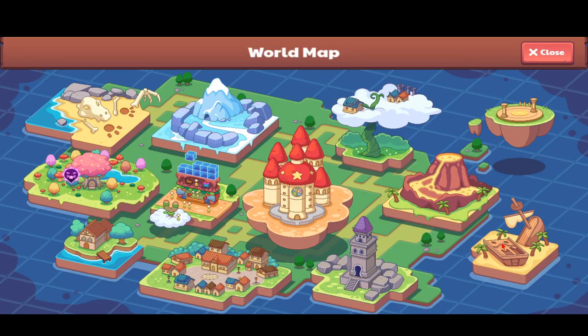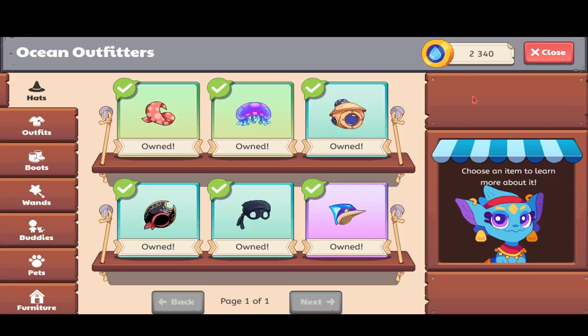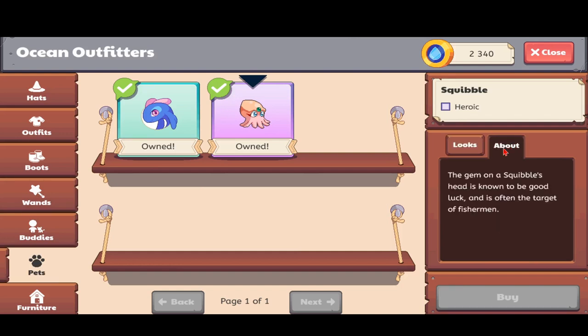There are two ways to obtain it. The first way is that you could just buy it from this merchant called Athena. You go to the pet section, and you click on the Squibble. It's this small Squibble, and its description is: the gem on a Squibble's head is known to be good luck, and it is often the target of fishermen.